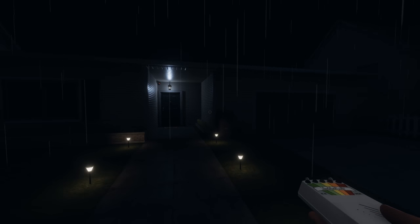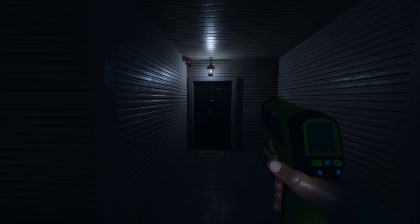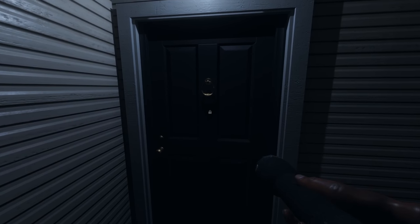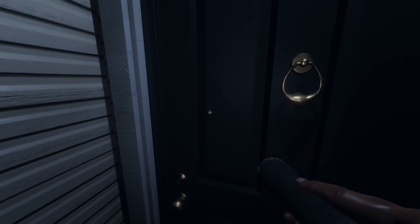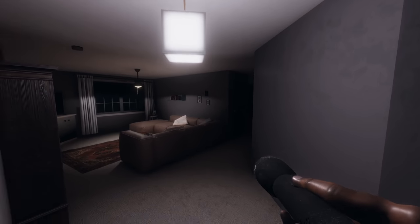I'm going in with an EMF meter, a torch so I can see what's going on, and a thermometer because I really like it when you get those cold temperatures. We've got the key — the owners left us that. As soon as we cross this threshold the five minutes starts. Here we go. Now we're inside, you can really feel the tension building. It's completely pitch black. You can turn the lights on and there will be a breaker box somewhere — sometimes the lights trip and you have to get it turned back on.